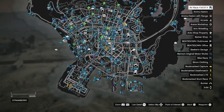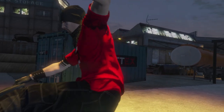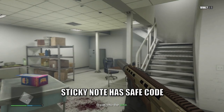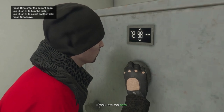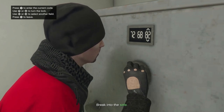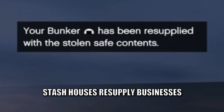Stash houses will be located on your map with this purple icon. Like Gerald's caches, these will only be available once per day. To complete these missions, break into the stash house and murder your opponents. Then look for a yellow sticky note in the room which will have the safe code on it. Simply enter the code and grab the goodies. Once you have left the area, the job will be complete.